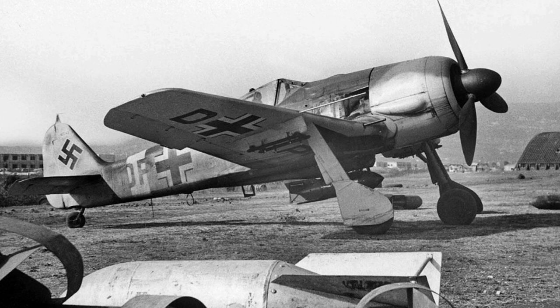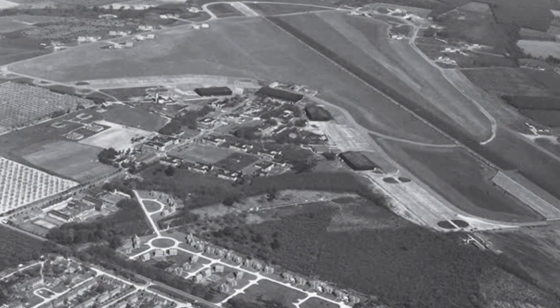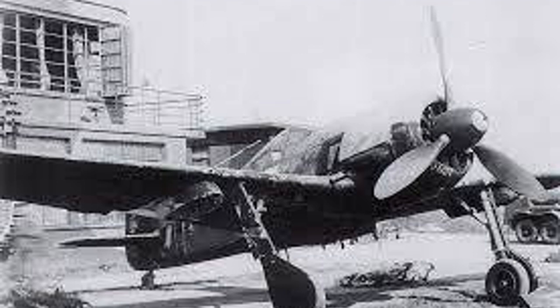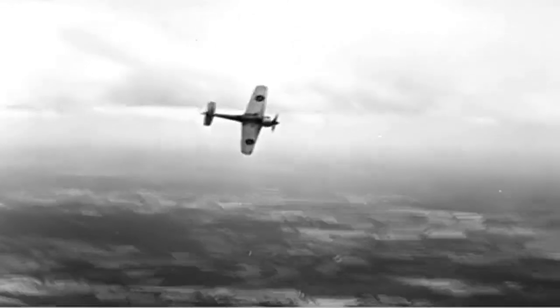In April 1943, the Jabo units were merged into Schnellkampfgeschwader 10 and began switching to night operations. The unit's first mission on the night of 16 to 17 April was especially bad and downright embarrassing, when four 190s during their attack on London got lost, thought they had crossed the channel into France, but were actually still over England. They tried to land at RAF West Malling, resulting in several interned Luftwaffe pilots and a captured fully intact 190, which was a boon as it was subsequently evaluated and test-flown by the RAF.